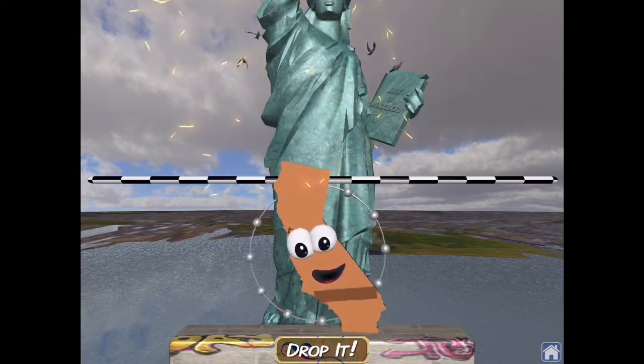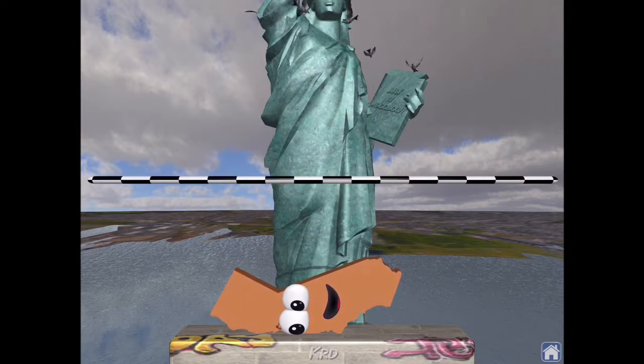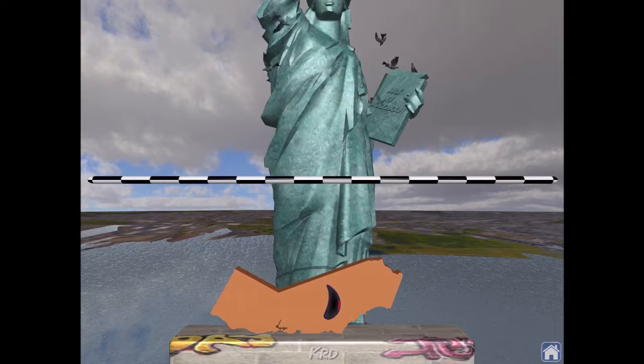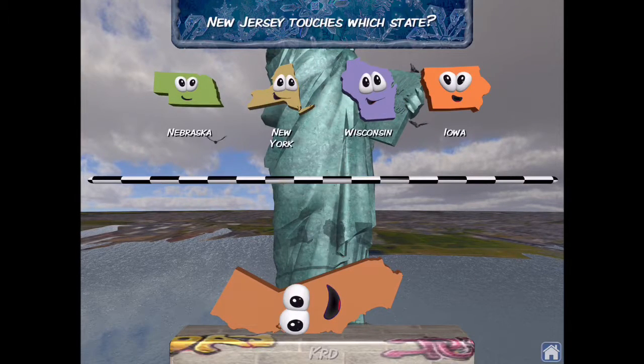That one's easy — California. So you want to do the back side. If you're wondering why: Oregon goes on the top, Nevada goes right in the middle, and Arizona right there. So you can get like an automatic victory.